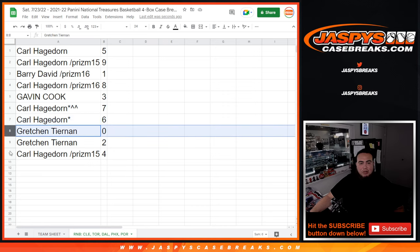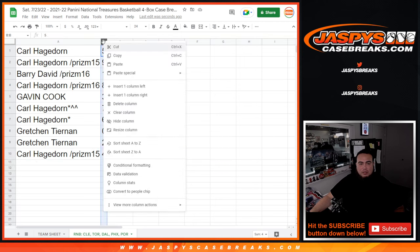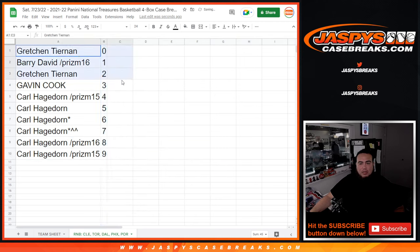Zero — Gretch, oh sorry — seven and six go to Gretch, with zero for any and all redemptions. Gretch with two and Carl with four. There you go, guys.